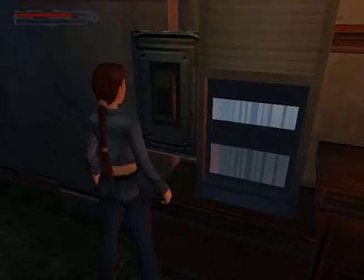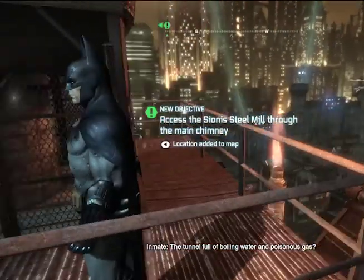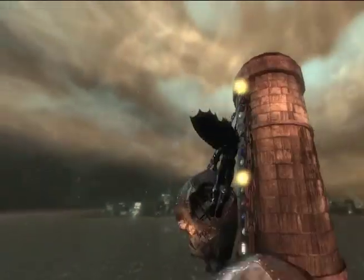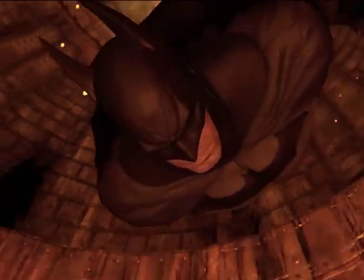Between sliding across ledges, jumping, and adjusting objects to complete puzzles in Tomb Raider, or climbing buildings, crawling through sewers, and using gadgets like the batarang or grappling hook to complete puzzles in Batman, both games have intricate and immersive puzzles helping the player further dive into the character's story.